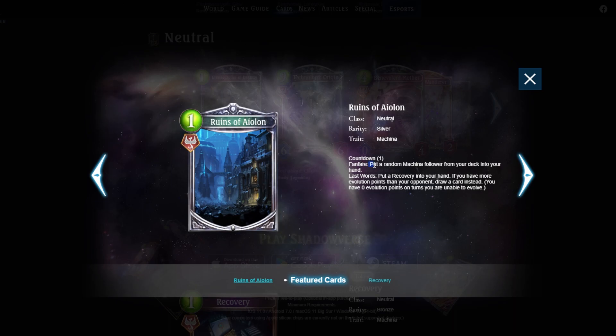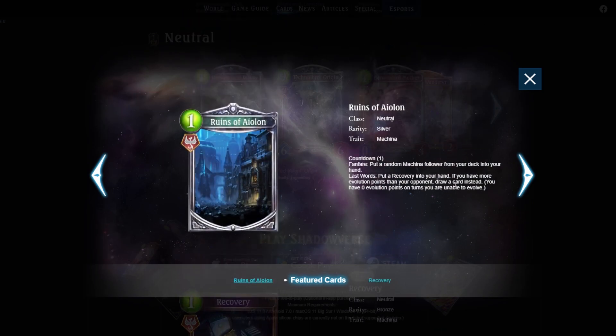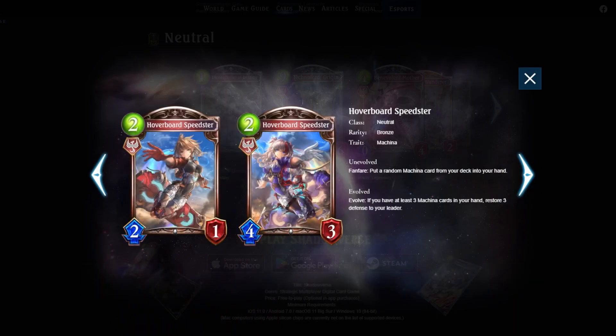Next up: Runes of Adalon — one mana, countdown one, put a random machina follower from your deck into your hand. That's a tutor for one mana, which is really good. You'll probably play this in most decks wanting a specific machina follower. It also puts a Recovery into your hand — changed to restore one to your leader and two to all machina followers — which is really strong. With more evolution points you draw a card instead. Essentially one mana for three cards. Definitely four out of five.